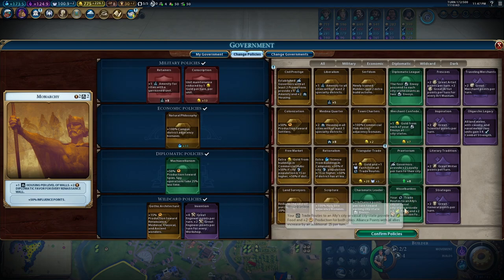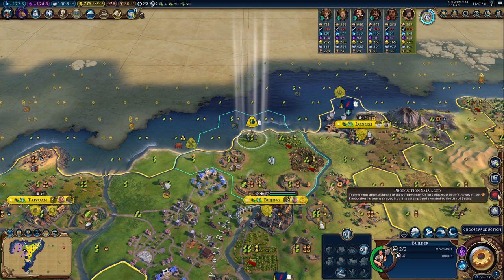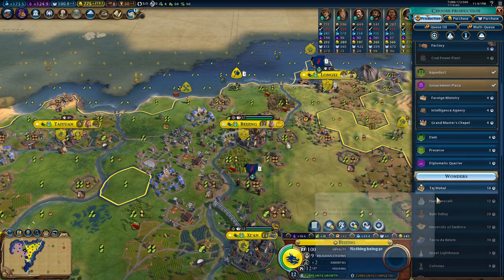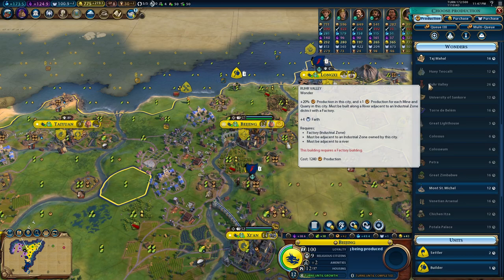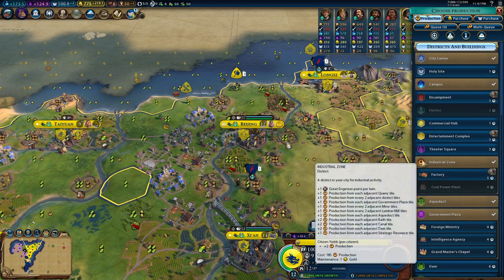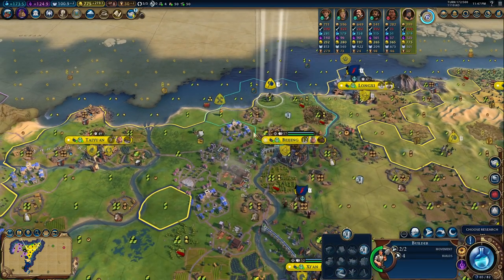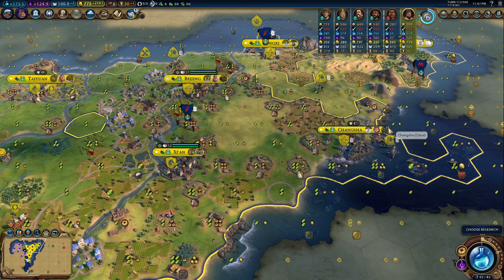We have lost — unfortunately we have lost a city state that we were suzerain of. Oxford University has been stolen. I want to cry. I need a factory. Let's build a factory. I want to cry. Thanks God that I didn't use the Great Engineer, otherwise it would have been really a problem.